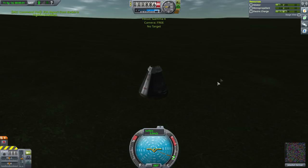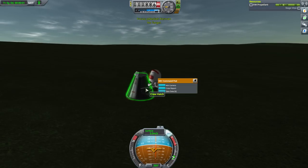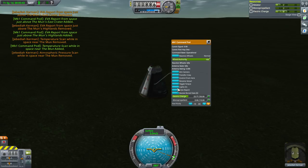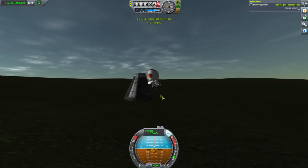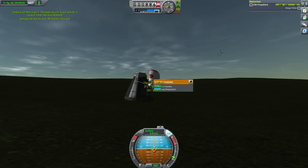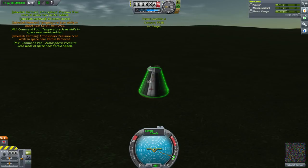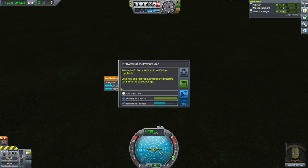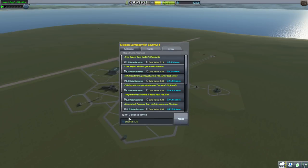EVA report, crew report — take data from the experiments. We could do the temperature scan from here too — log temperature, log pressure. Let's recover the vessel.